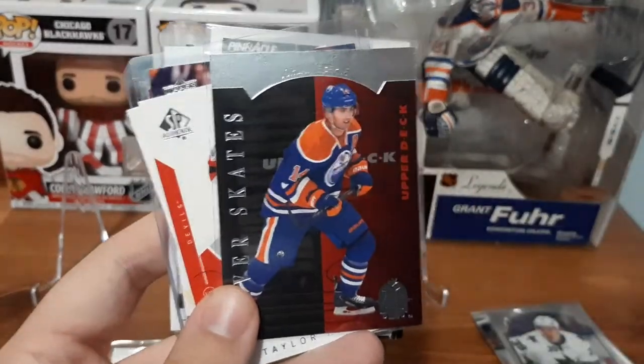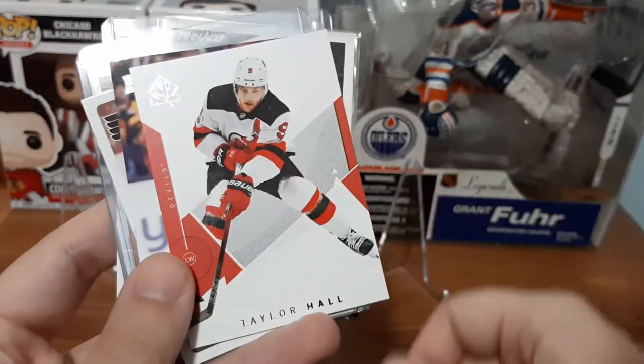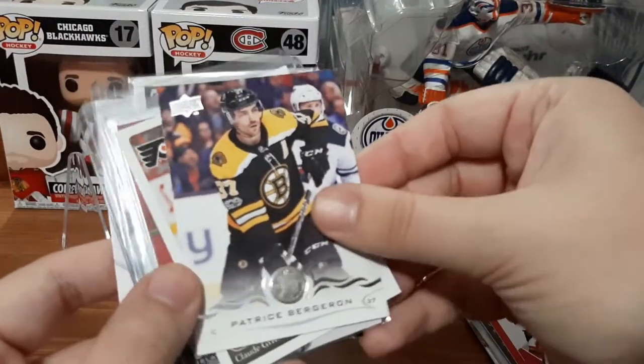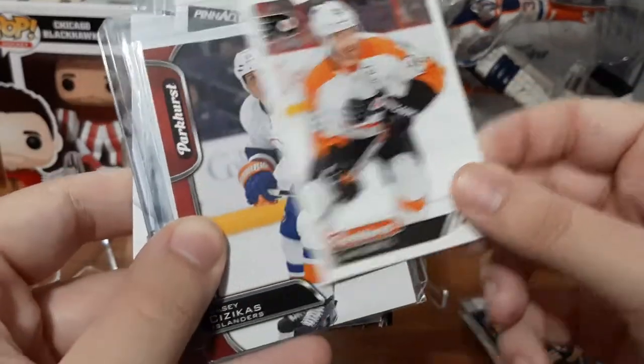I'm starting to get a lot of his cards — not really a player I follow often — but I'm getting a lot of his cards. At least we have a Taylor Hall card, that's great for the PC. Patrice Bergeron — I think I have a small PC for him. Claude Giroux — getting a few base cards now.